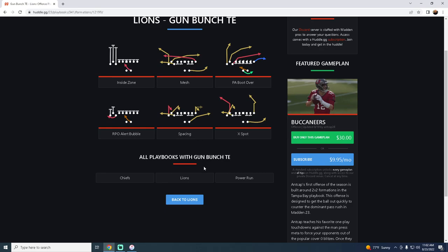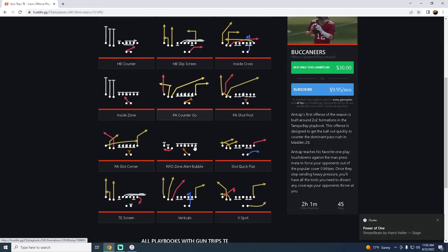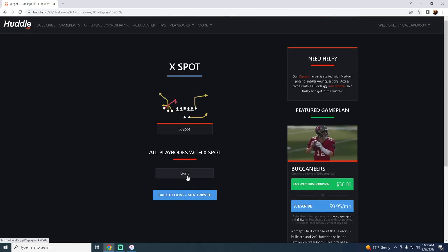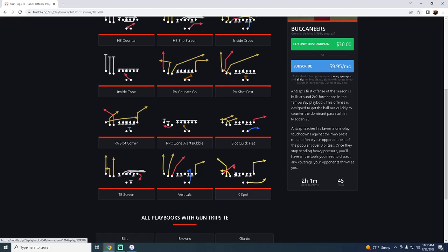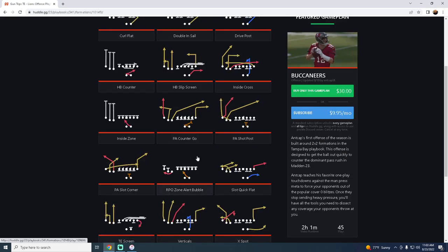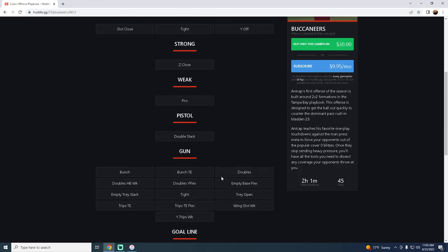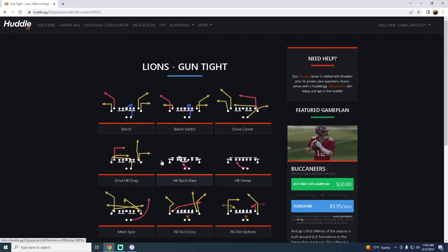They have Bunch Tight End, one of the best formations year in and year out, with PA Boot, Over X Spot, and Mesh — they redid the corner route and made it even more effective than in years past. Their Shotgun Trips Tight End is the only playbook in the game with X Spot, one of the best passing concepts this year because it attacks both zone and man-to-man coverage. You get all the standard Trips TE tools plus an RPO Inside Zone, Counter, and the X Spot concept — that post route can be run as a corner or a post.